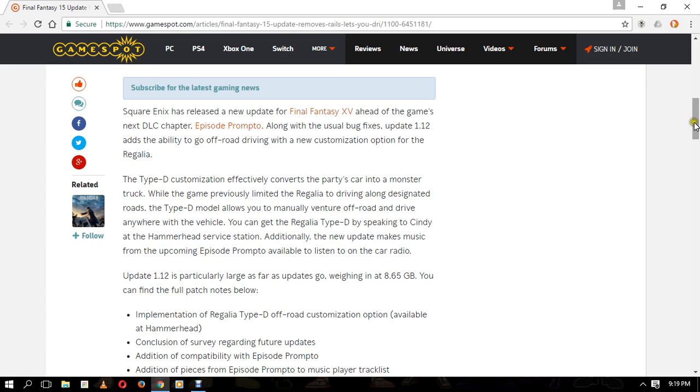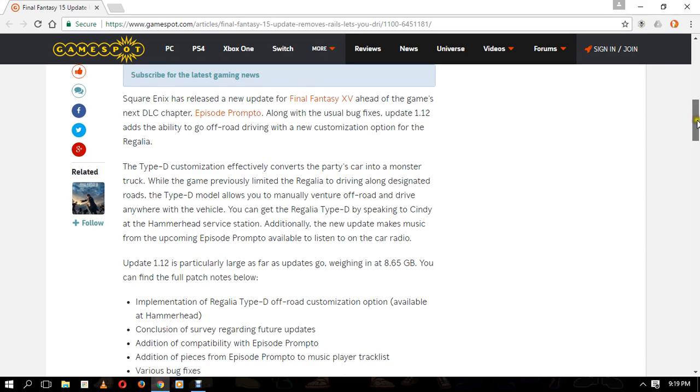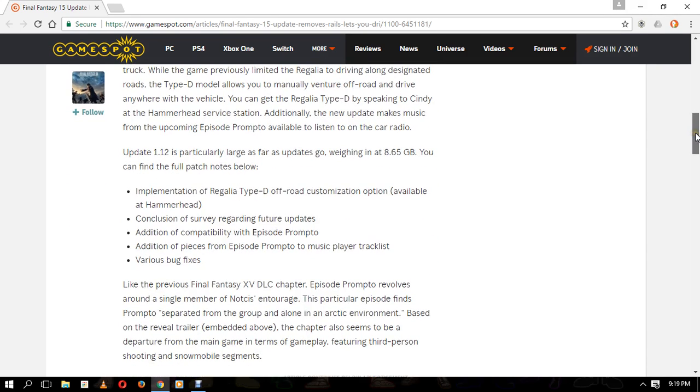You want to be ready for Episode Prompto. Now let's go ahead and look at the full patch notes. One, we have the implementation of the regalia Type D for off-road customization, available at Hammerhead. We have the conclusion of the survey regarding future updates. Additionally, we have compatibility with Episode Prompto, so they're getting us prepped for that. Addition of pieces from Episode Prompto to the music player track, so you can play them in your car, and various bug fixes.